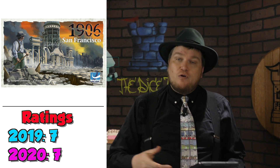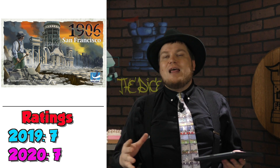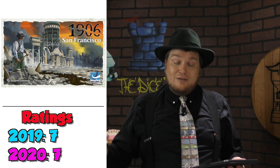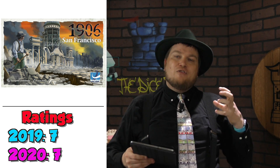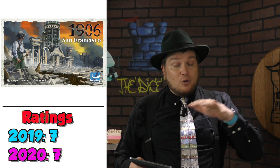1906 San Francisco was the first game I played in this small box series — the only thing they have similar is that they all are games with dates. This one happens to be 1906; you're rebuilding after the earthquake. It's a solid game. I think I would have liked it better had it been a board game, because you're using cards as the board and it feels like they tried to cram too much into the box, but it's still a pretty neat game as you move around and pick actions around a large rondel.